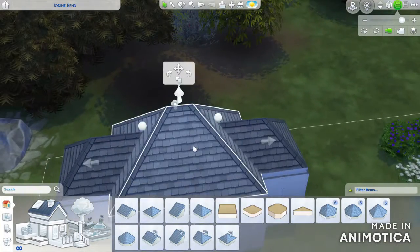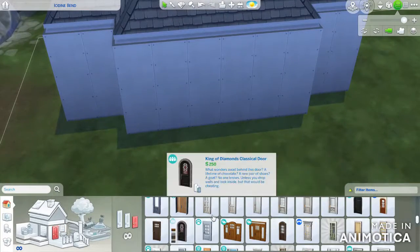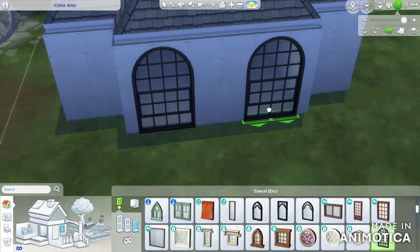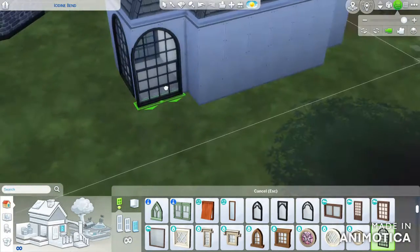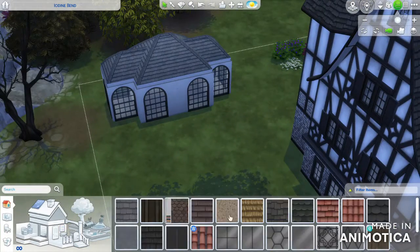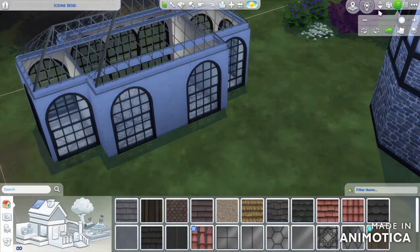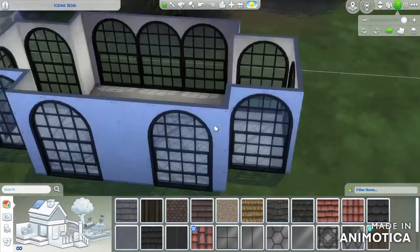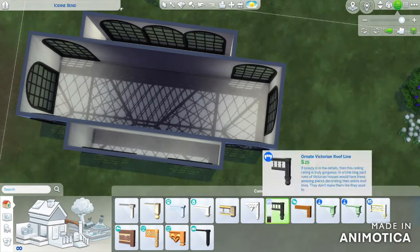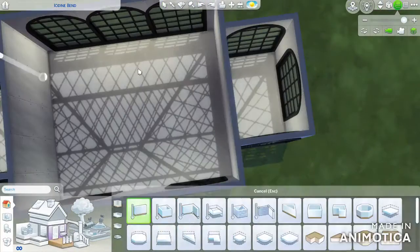I made a little greenhouse out back, which kind of looks jank. I was trying to go for the old school Victorian vibes for the greenhouse, and I'm not entirely sure if I got it, just because the game isn't really made for that — the glass roofs don't work, and it's also partially just because the game's dumb. But I fiddled with it a lot because I wanted this shape to actually work, so I did.